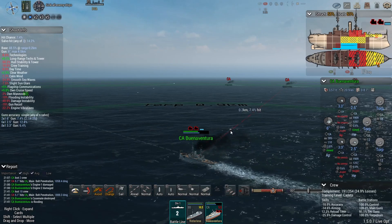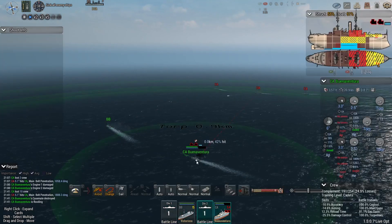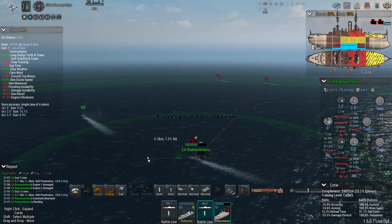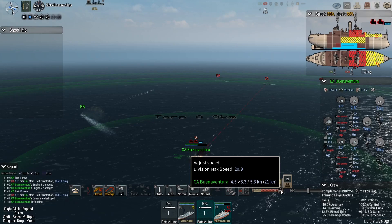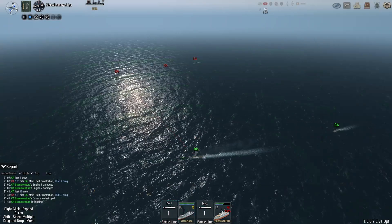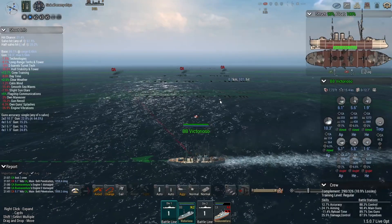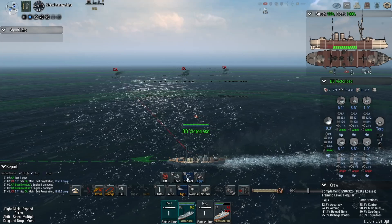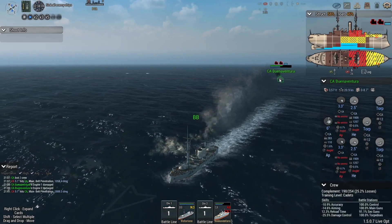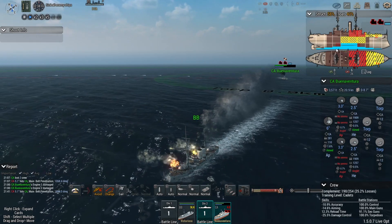The Brunoventura might be in trouble now. Let's detach it from the division and try to increase the range to get her out of trouble — she can only make about five knots at the moment. Hopefully we can draw some fire to the battleship, but it's not looking good. The flooding looks like it's out of control now, so she's probably going to go down.